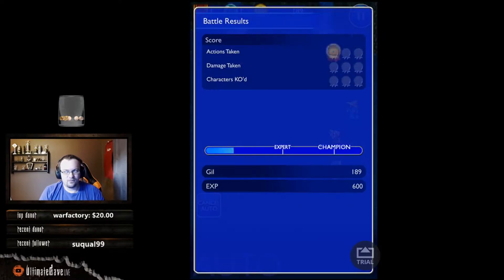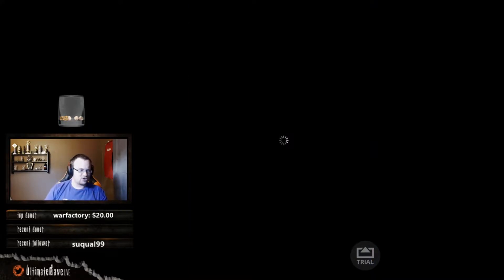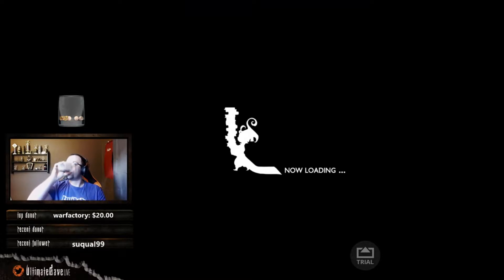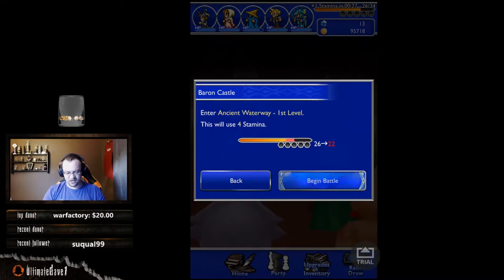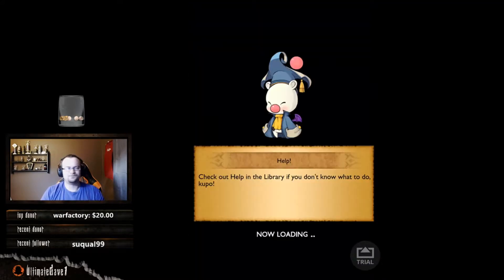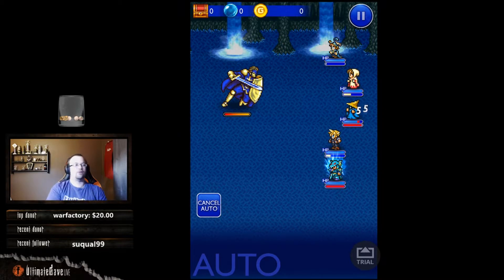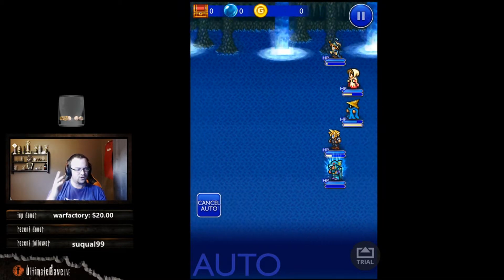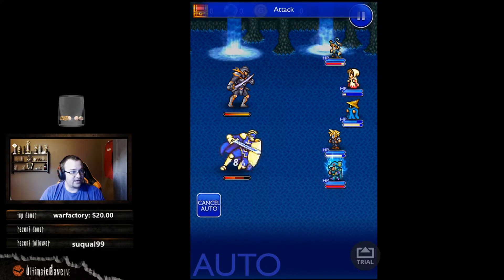They skipped things early on, but now at late game they don't miss a detail — they're stalling out for the end game as long as they can. In terms of the realm dungeons, we're getting really close to the end game in several Final Fantasy games: in FF6 you're in Kefka's Tower, in FF7 you're getting ready for the Northern Cave, in FF4 you're in the Lunar Subterrane, and in FF1 you're starting the Chaos Shrine of Yore. They're giving us every optional super boss to draw the game out.